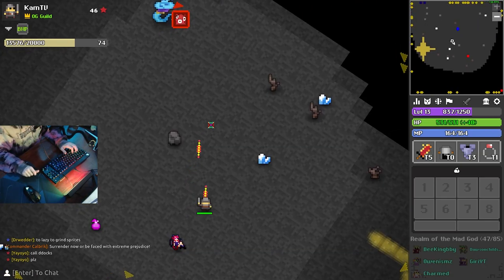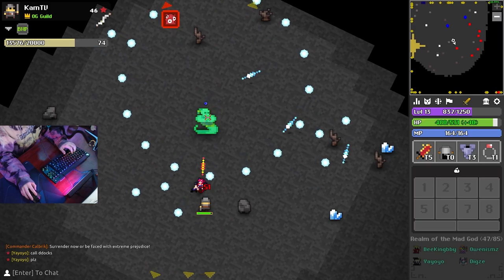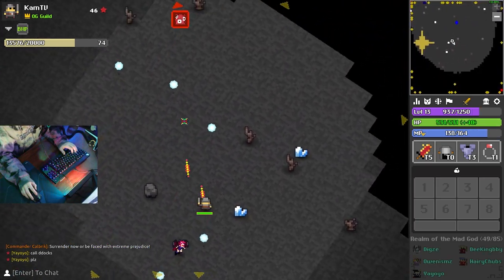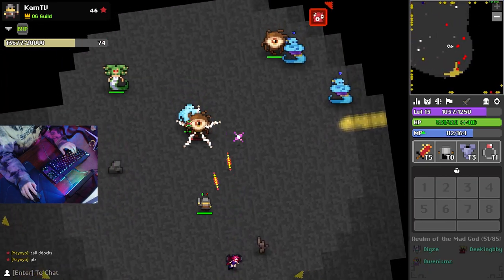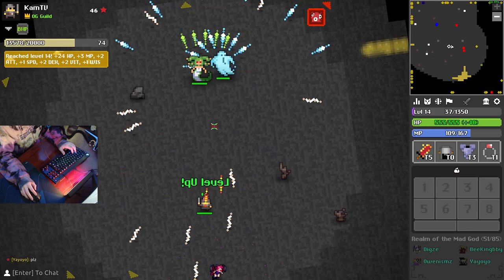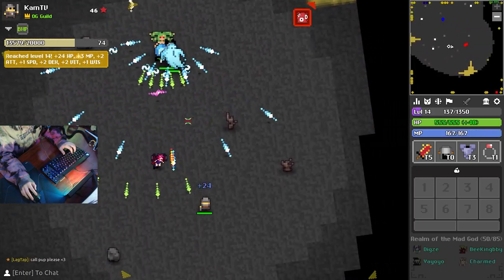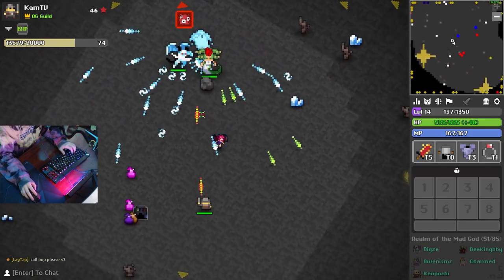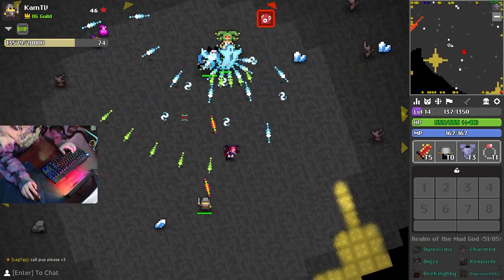I got blinded — that's a new shot type. I'm watching my HP and just trying to dodge these shots. There we go! There are some more enemies right here, I'm going to go in again and try to kill them. Sometimes my shots don't hit them, but that's okay.